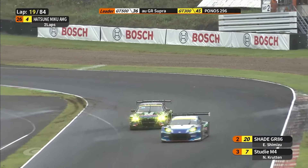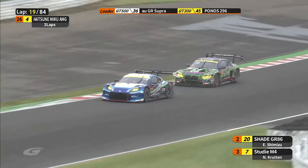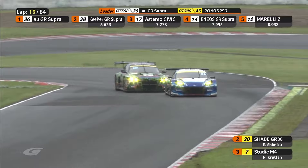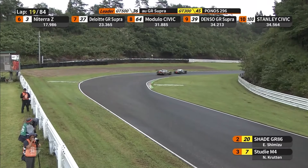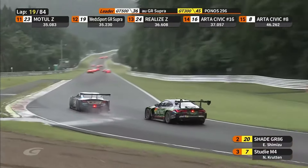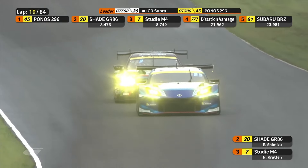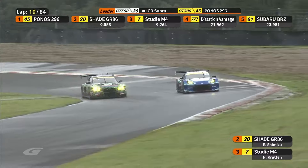Baguette just got a little out of shape and opened the door wide for Sukakoshi. Cozzolino has really checked out at the head of the field — these two are eight seconds behind him, and there's a massive gap of 20 seconds back to Tomanovi-Fuji in fourth in the D-Station Aston. It's actually Dunlop cars running P4, 5, 6, and 7 — behind Fuji is the Subaru, then the LM Corsa Supra, then the Gainer Nissan. The only GT300 Dunlop car not up there is Mori Onita. The new Gainer 10X Nissan is there too — that shows how good the Dunlop tyre is in these conditions.